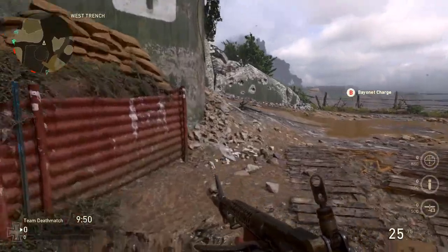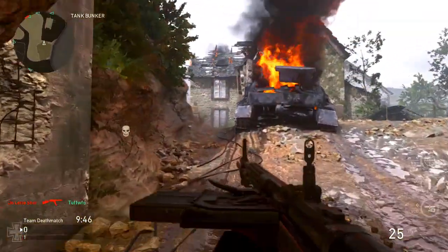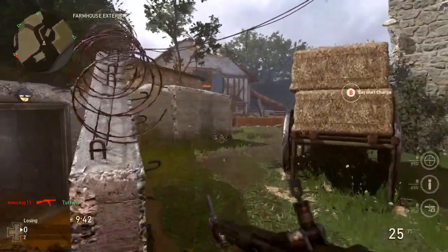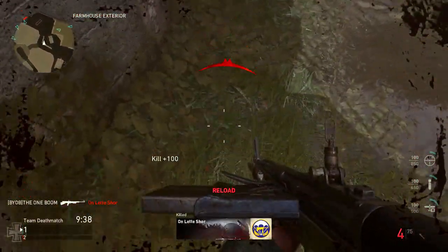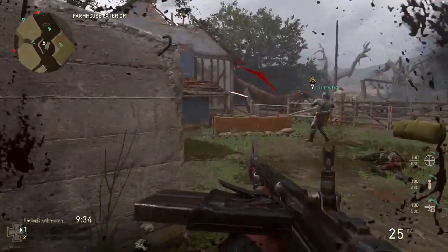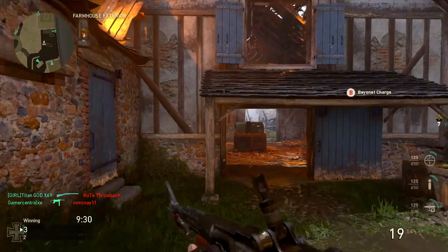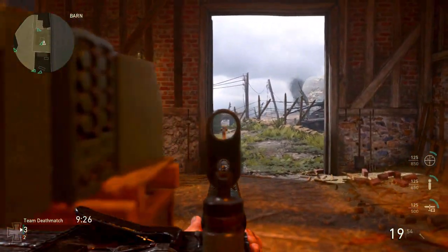Hey there, this is One Boom. You guys know what this is — this is the worst gun in shooter history, World War Two edition. I'm kind of cheating for this episode, so don't take it too seriously. We're going into a World War Two era game to talk about a World War Two weapon, where this part of the series is about finding bad World War Two guns in future and modern era games.